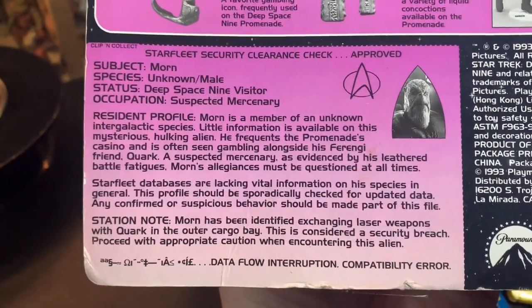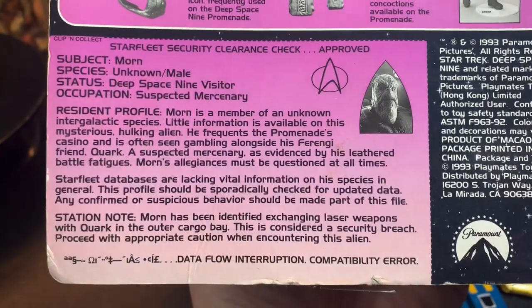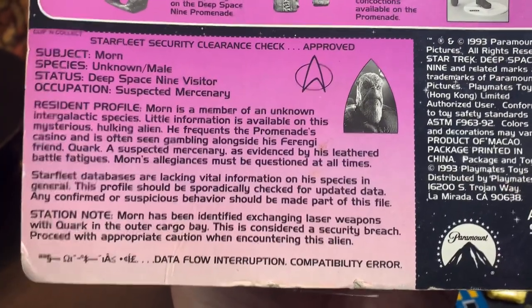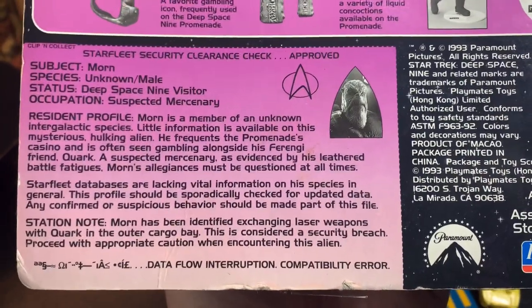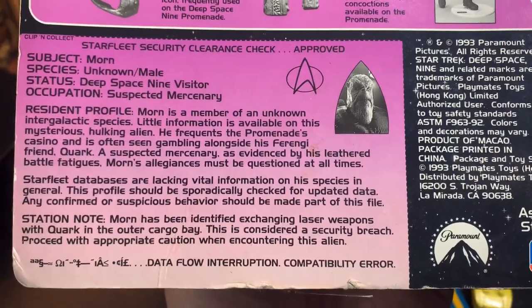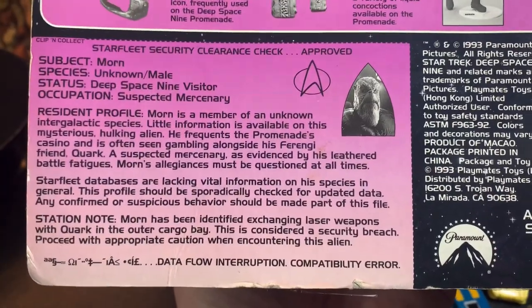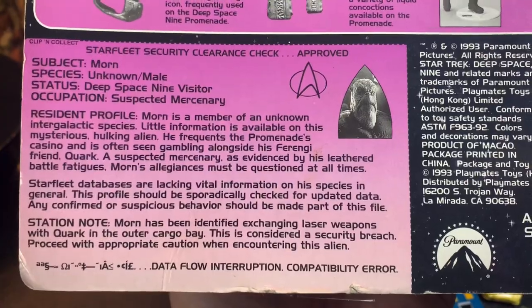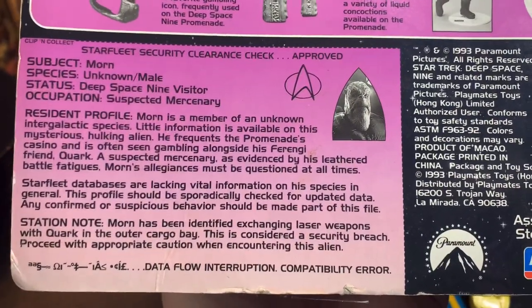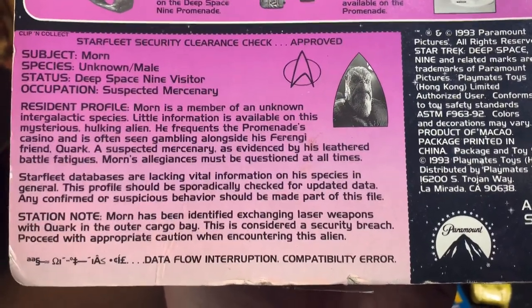And he has a stand. Subject Morn, species unknown, male. Status: Deep Space Nine visitor. Occupation: suspected mercenary. Resident profile: Morn is a member of an unknown intergalactic species. Little information is available on this mysterious, hulking alien. He frequents the Promenade's casino and is often seen gambling alongside his Ferengi friend Quark. A suspected mercenary, as evidenced by his leathered battle fatigues — Morn's allegiances must be questioned at all times. Starfleet databases are lacking vital information on his species in general. This profile should be sporadically checked for updated data. Any confirmed or suspicious behavior should be part of his file. Station note: Morn has been identified exchanging laser weapons with Quark on the outer cargo bay — this is considered a security breach. Proceed with appropriate caution when encountering the alien.